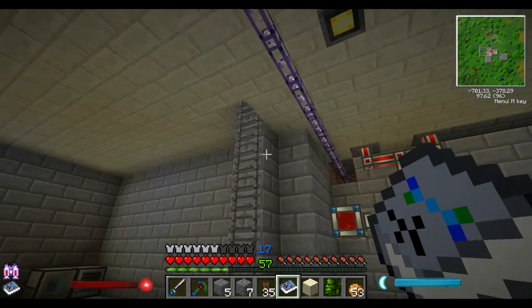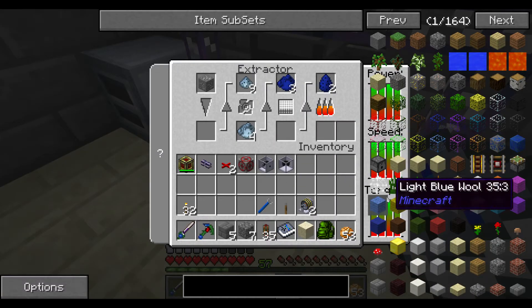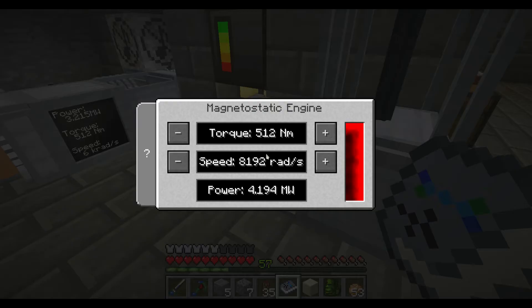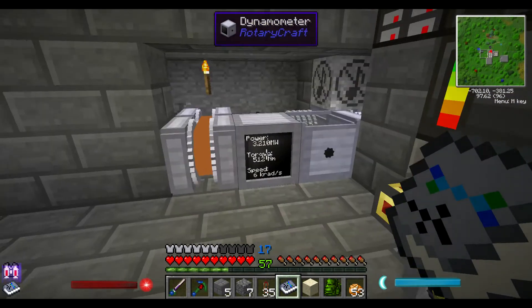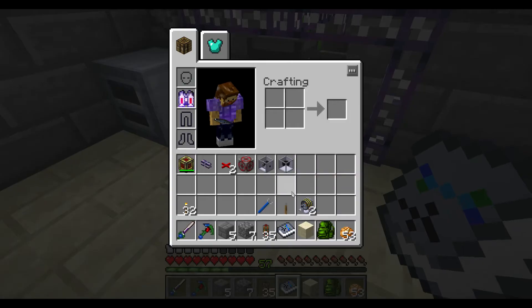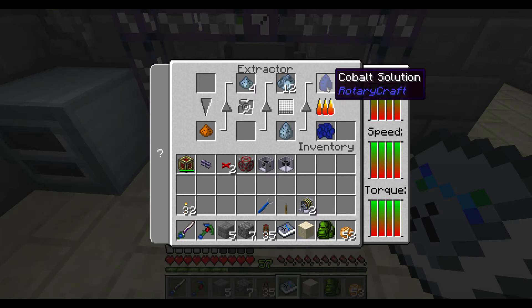That's still going. One of the problems that I was having was I didn't have enough power here to run this. You can see just from this one magnetostatic engine that it needs 4 megawatts — a little over 4 — just to run the extractor. Well, I wasn't producing anywhere near 4. Now, with converting it all to redstone flux and then using these magnetostatic engines, I can tell it exactly the power needs that it needs — not too much, not too little. I'm not wasting any anywhere.